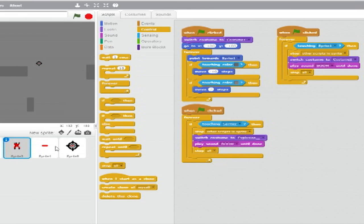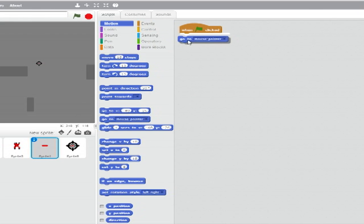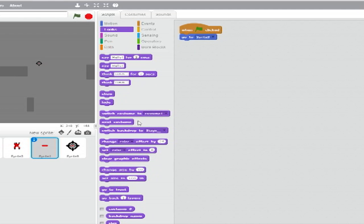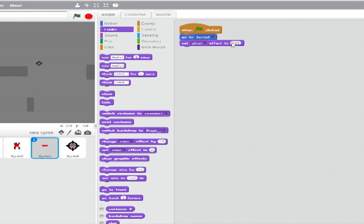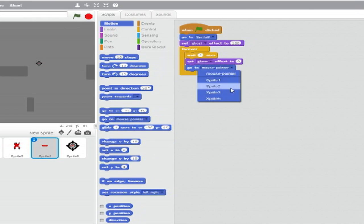Onto Sprite 4 — this is the AI tank's shot. Start with a When Green Flag Clicked block. Below that, from Motion, go to Sprite 3. Below that, from Looks, add a Set Blank Effect to Blank block — set the drop-down to Ghost and the value to 100. Below that, add a Forever Loop. Inside it, place a Wait Blank Seconds block and set it to 2. Below that, from Looks, insert another Set Ghost Effect block and set the value to 0. Below that, from Motion, go to Sprite 3.